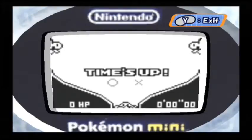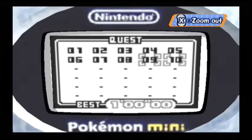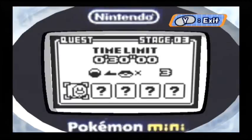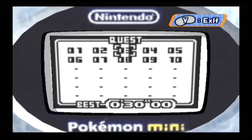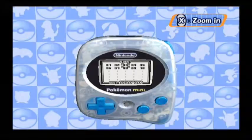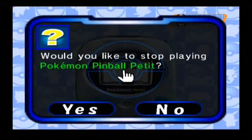Time's up. Never mind. Let's try using the Pikachu Flipper — I accidentally pressed B. Good. Level 3, that should probably be... I didn't unlock Pikachu because I didn't beat the level. Well, in that case, that will do for the Pokemon Mini today.